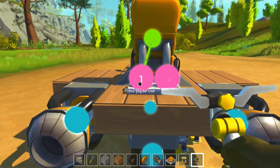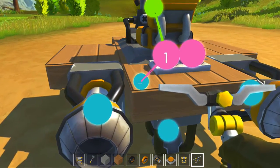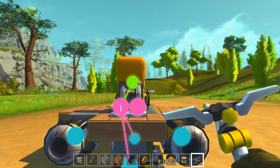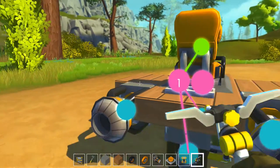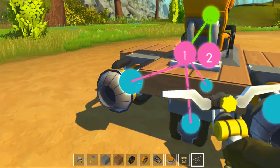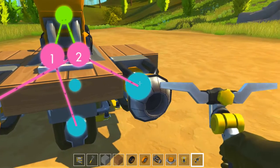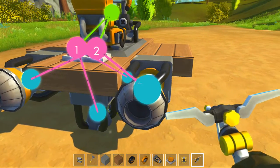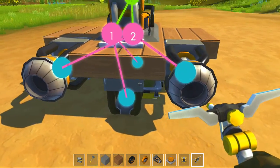This is now button number one and I'll connect that to the thrusters underneath. Now if I sit in my chair and press hotkey number one, those button ones will give propulsion. And this is number two, so if I press number two, we will go forward. Let's try that out — like I said, it's not going to be stable.